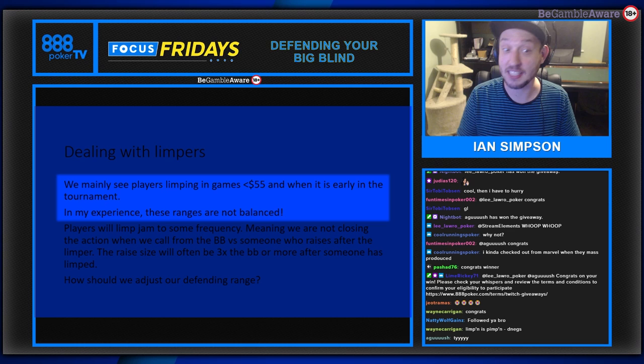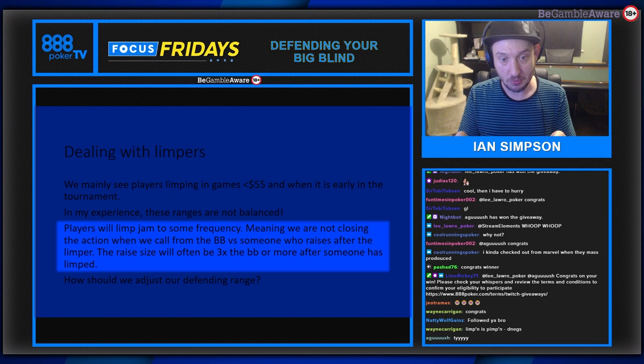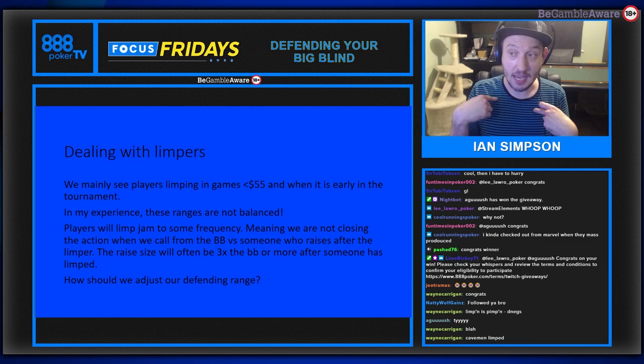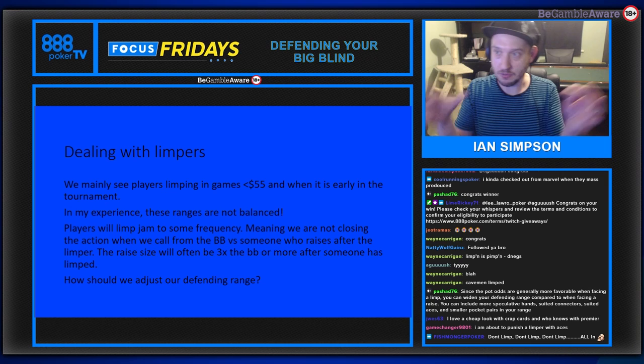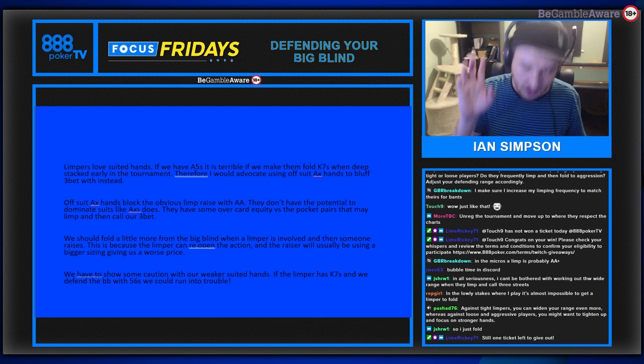In smaller games under $55, ranges are often unbalanced. Players will limp and then jam when there's a raise - the limp-raise - and that move never died. We don't get to close the action in the big blind if there's a raiser. If there's a limper and then a raise, not only do we not close the action, but the raiser typically doesn't raise 2.3 big blinds - they'll raise three, four, or five big blinds more often.